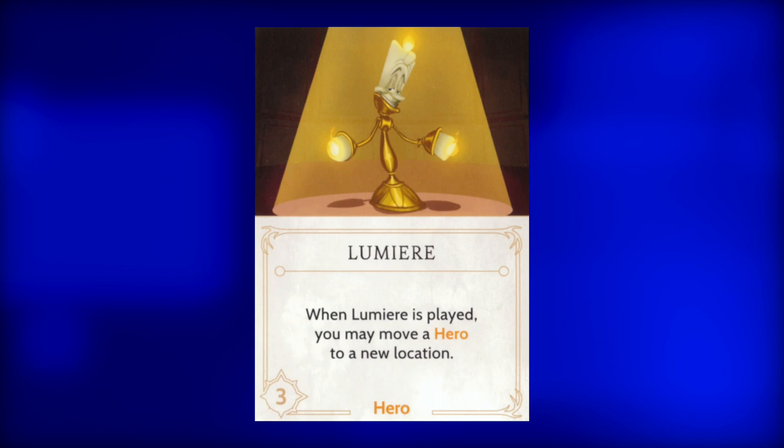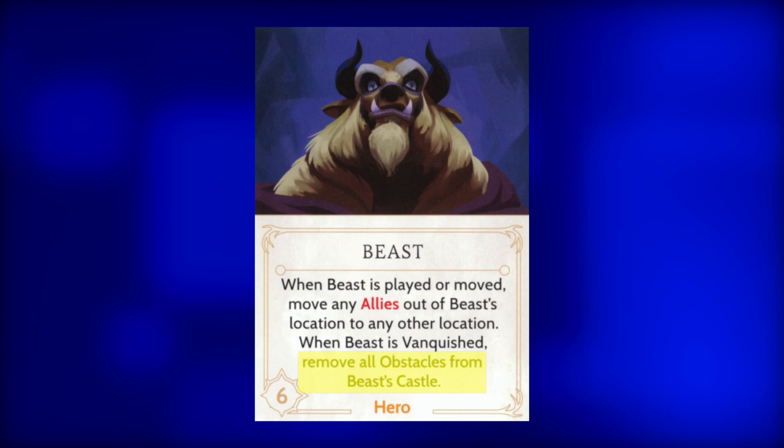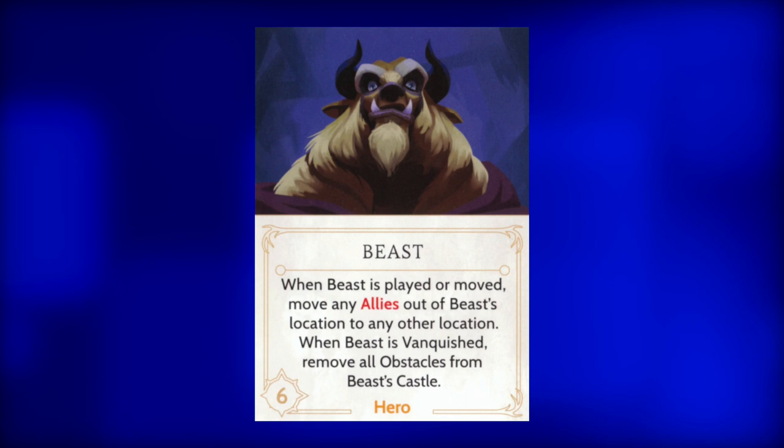Next, Lumiere. This three-strength candelabra can move any hero to any new location. Only play him if there is another hero that needs to be moved away from dangerous allies. And our final hero, Beast. When this six-strength hero is played to a location, all the allies currently in that location are moved to another location. If he is vanquished, Gaston may remove all the obstacles at Beast's Castle. Since he is much tougher to defeat, playing him can be very advantageous, especially if the Fater can move him around and move the allies away from him and even away from other delicate heroes.